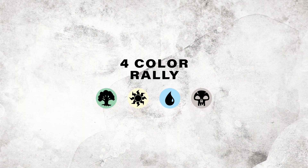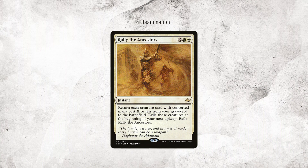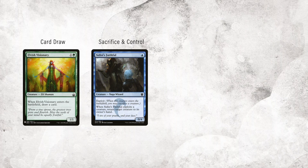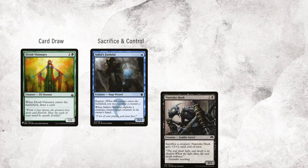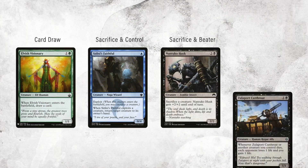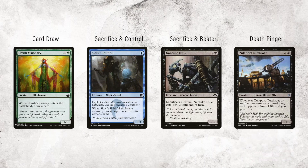In Battle for Zendikar Standard, Four-Color Rally was a more control-centric version of the deck that used the card Rally the Ancestors to reanimate creatures like Elvish Visionary to draw cards, and Sidisi's Faithful to sacrifice and clear out troublesome creatures. Nantuko Husk was a free sacrifice outlet and beater, while Zulaport Cutthroat would ping in for the last bits of damage.